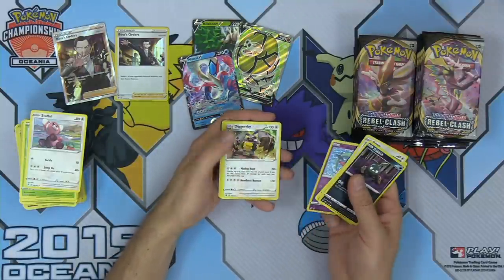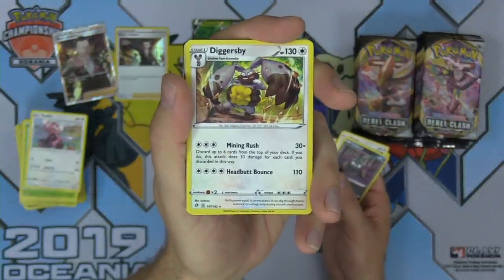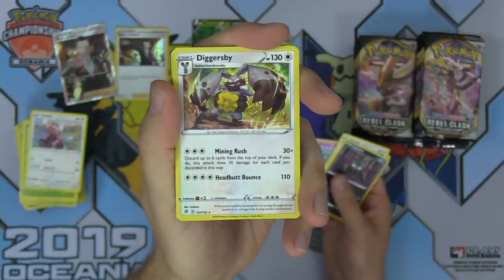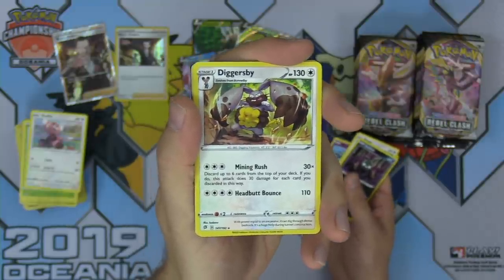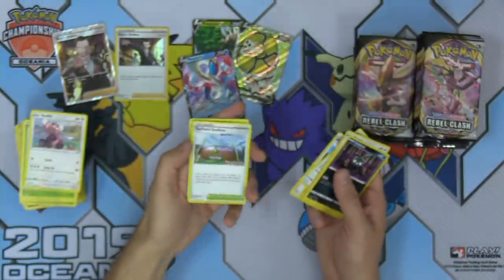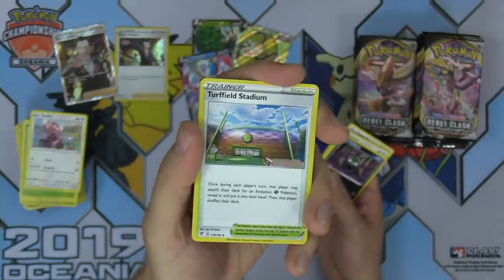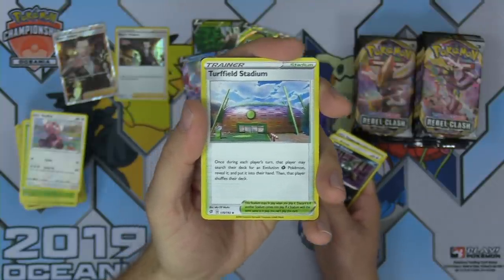Helioptile, Voltorb, Sandygast, Dreepy, and Diggersby — two attacks: Mining Rush, discard up to six cards from the top of your deck, does 30 damage for each card discarded — can do 180 damage for three but you discard six cards. And Turfield Stadium hasn't been shown off yet — incredible new stadium for Grass decks. Once during each player's turn, that player may search their deck for an Evolution Grass Pokemon, reveal it, put it into their hand. There are really good Grass cards in this set — Rillaboom V and Rillaboom VMAX especially.